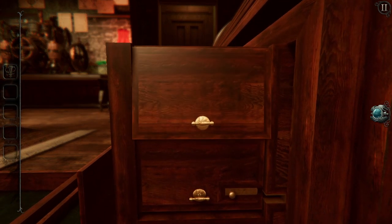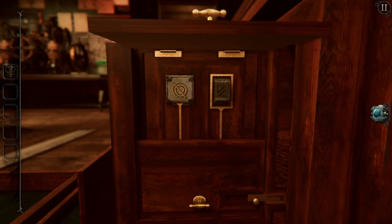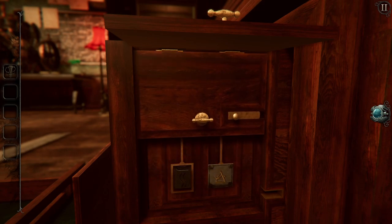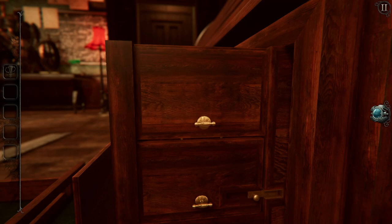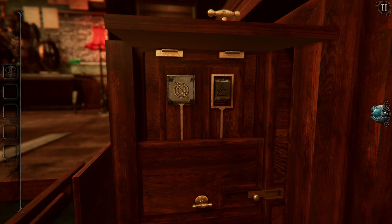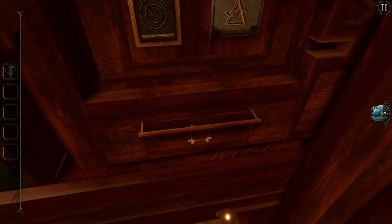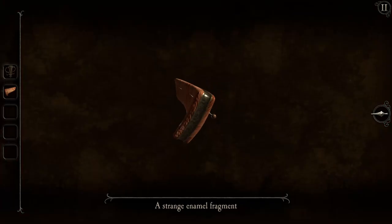Let's start with the easiest one. I see — need to remember it. There was... A with a... And move up the cross circle. Cross double circle. Strange animal fragment. Looks like a fish.